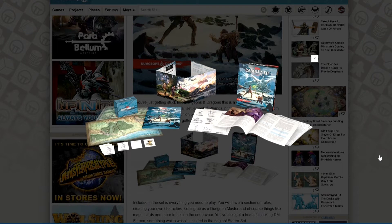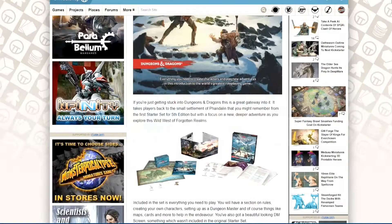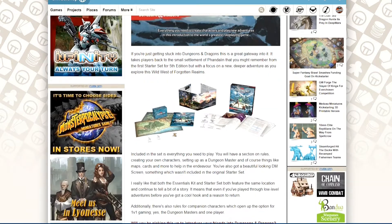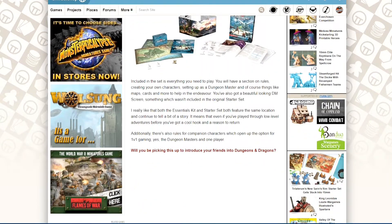It has rules for you to get started and make your own characters, which is an interesting twist. It's also set in the same frontier town as the last starter set — the town of Phandelver in the Forgotten Realms. This carries on a story as well, so if you've got the starter set and this one, you could merge them together to create a larger adventure, which is really cool.